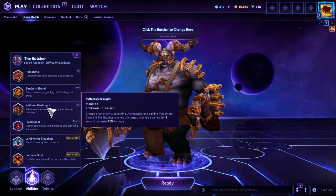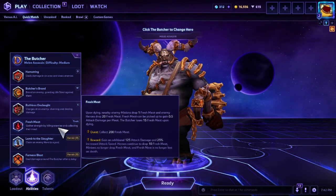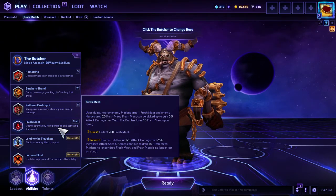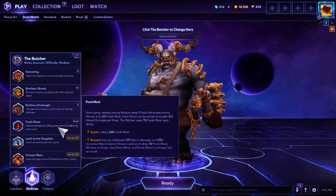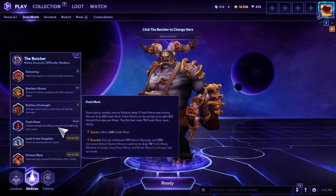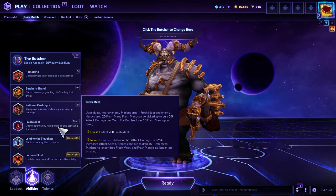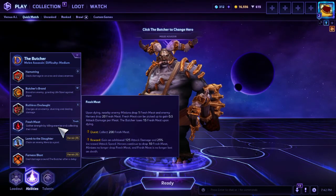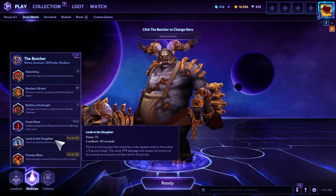Fresh Meat is your trait — a built-in quest for The Butcher. Once you hit 200 meat, you get increased damage and increased attack speed. You gain increased damage as you collect meat, but you lose it when you die, until you reach 200. Once you hit 200, you're golden — you don't lose any more, you can only gain, and you're just an unstoppable powerhouse of monstrosity.